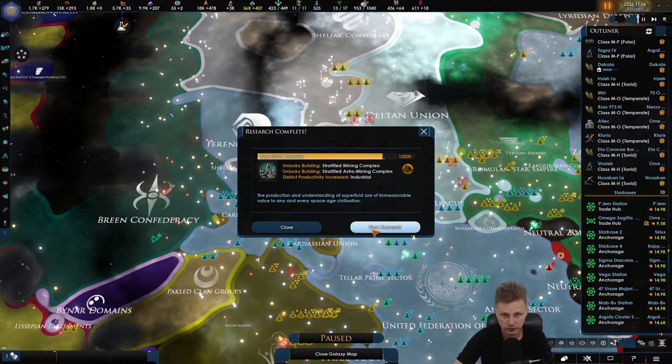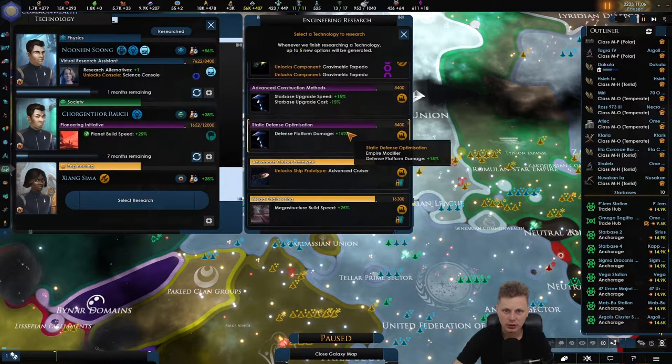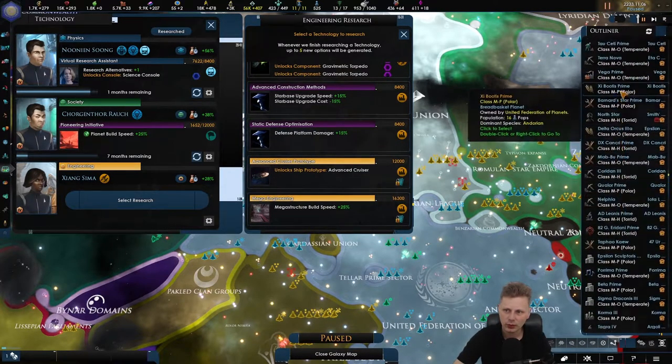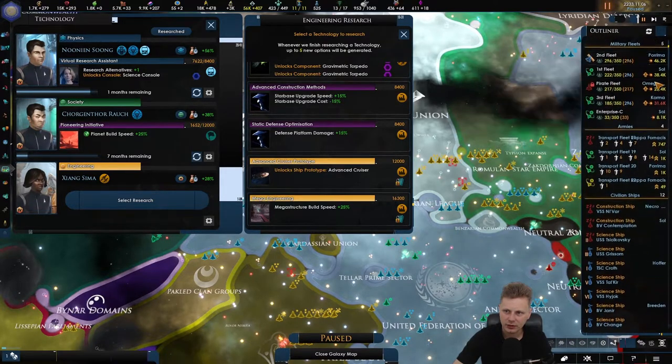Let's go and do this research. Let's look into megastructure building speed and advanced cruiser. Instead of just doing what we've been doing for so long — just getting the obsolete ships out.